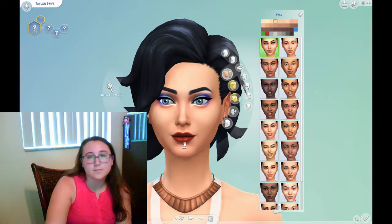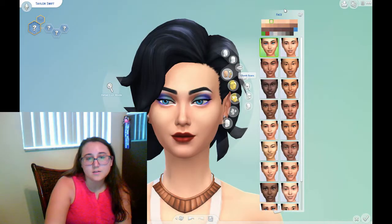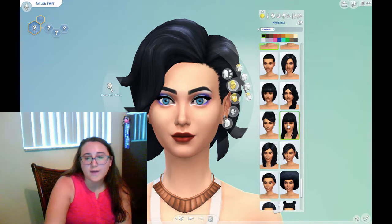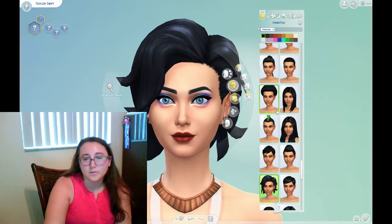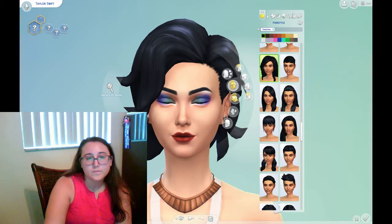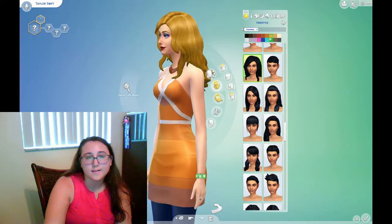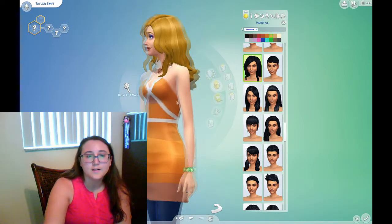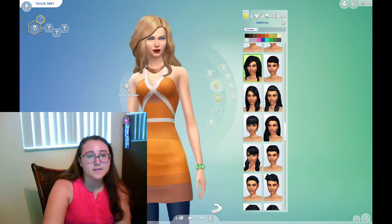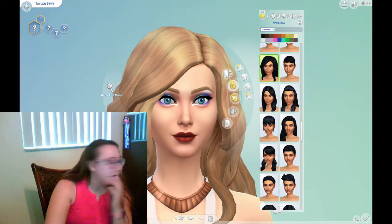She's definitely pretty white. That looks about right. There's this one hair that really looks like her. I don't have all the expansion packs — I have a couple and I don't have any custom content on this computer. But this hair really reminds me of Taylor. That is Taylor Swift's hair. Her hair, especially during the Taylor Swift era, was very bright — very light blonde. So that's definitely the hair that I'm going with.